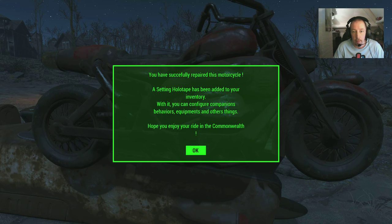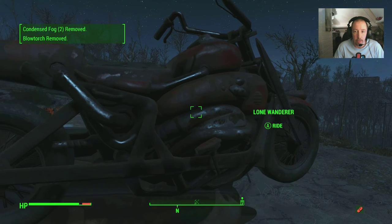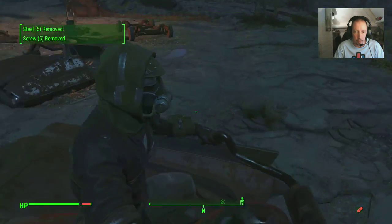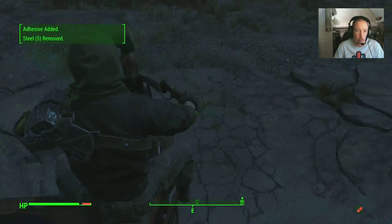Here we go - you have successfully repaired this motorcycle. A settings holotape has been added to your inventory. With it you can configure companions' behaviors, equipment, and other things. Hope you enjoy your ride in the Commonwealth! It's a bit unbalanced there - can we still ride it? Yes we can! Oh, it's got an inventory as well, it can carry things for you. Check that out guys!